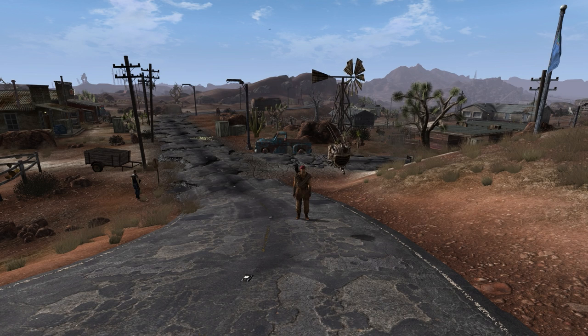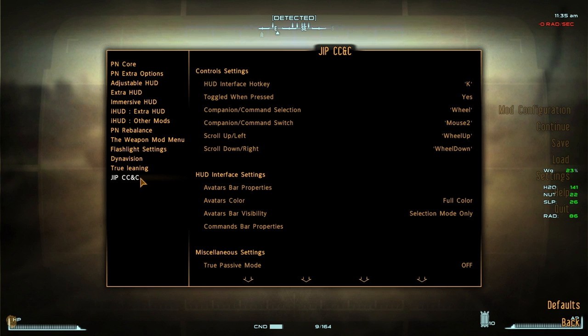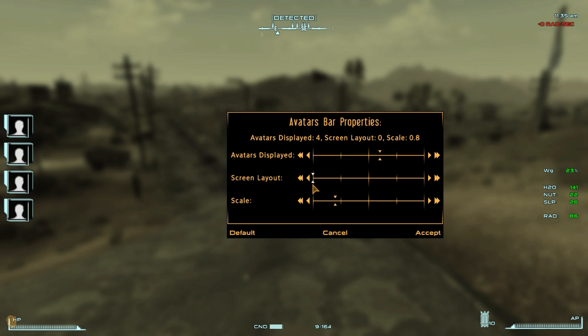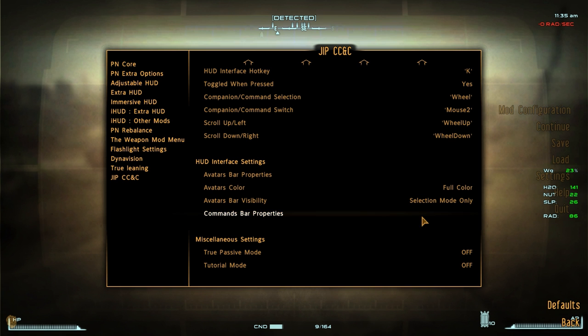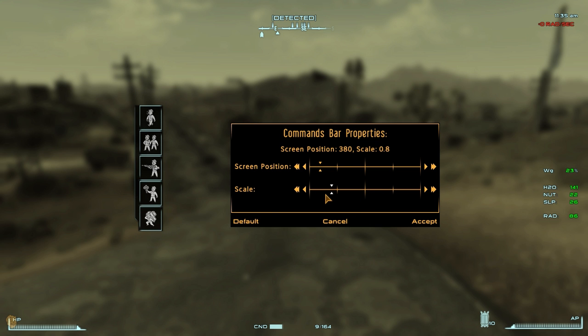You can actually customize the way the whole thing looks. You can go into JIP Companion Control and Command and change all the keys. You can change the Avatar Bar property — it currently displays five as a maximum and you can change that if you want. You can scale it, make it a little smaller, and you can move it around to different positions. If you're using it with an adjustable HUD, you can adjust all the other icons to wherever is best for you. You can also move the Command Bar properties, scale them down if you find them a little obtrusive, though you can't move them off screen — only somewhere around the center.